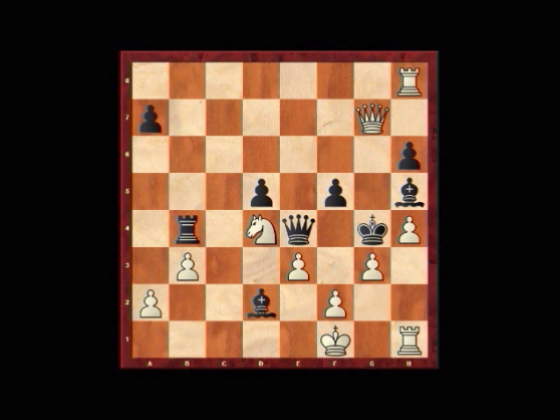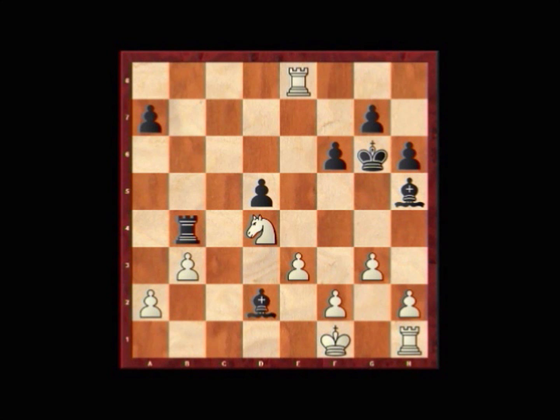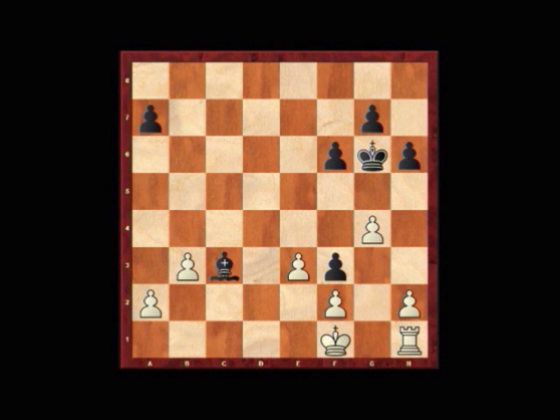So after f6, queen e8 check, and the queens are exchanged, and white's material advantage is simply too much for black to do anything with. Queen takes e8, rook takes f, bishop c3, knight c2, rook e4, rook takes e4, d takes e4, knight b4, bishop f3, knight f3, e takes f3.